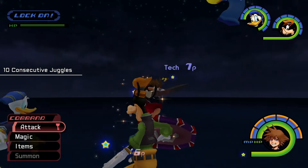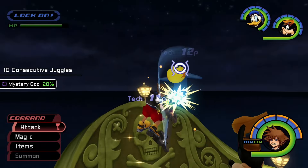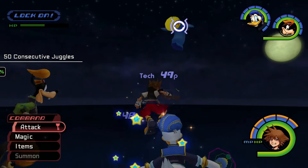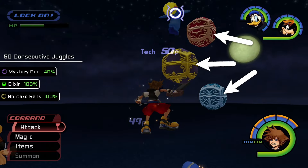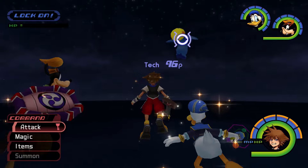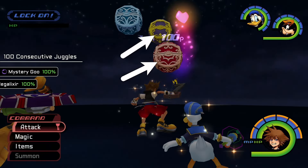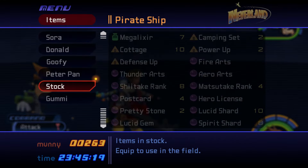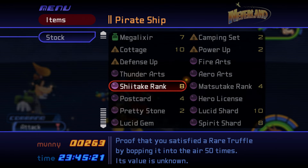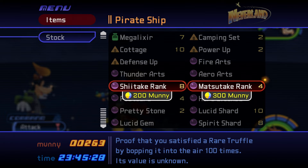After 10 consecutive juggles, a Rare Truffle has a chance of dropping a Mystery Goo that can be used in Item Synthesis. At 50 juggles, it has a higher chance of dropping a Mystery Goo, and it will always drop an Elixir and the Shiitake rank. And after juggling a Truffle 100 times in a row, it will drop a Mystery Goo, a Megalixir, and the Matsutake rank. The Shiitake rank and Matsutake rank items are proof that you managed to juggle a Rare Truffle 50 and 100 times respectively. They don't serve any other purpose, but you can sell them for a little money.